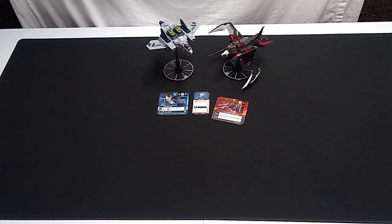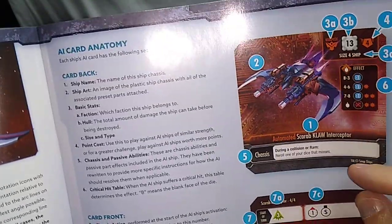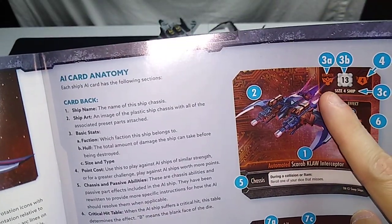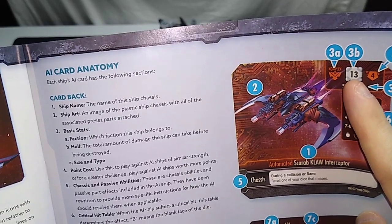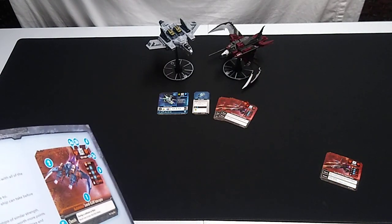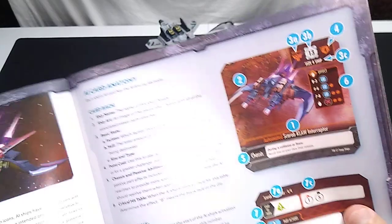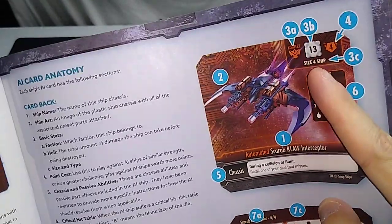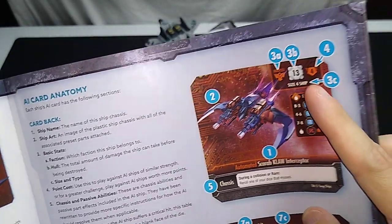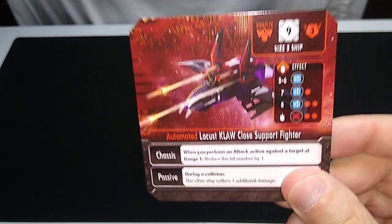AI card anatomy — let me grab one to reference as we go through this. Each ship's AI card has the following sections. One: ship name — this is an automated Scarab Claw Interceptor in the book. Two: ship art. Three: base stats — that's the faction, the hull amount (13 for a Scarab; we'll be dealing with 9 hull for our Locust Close Support Fighter), and the size. Four: point cost — the Scarab Interceptor is four points; however, our Locust Close Support Fighter is only three points, and that matters when building squads.